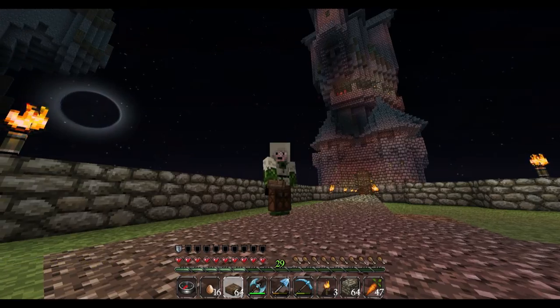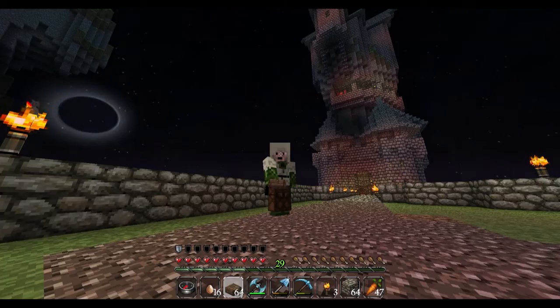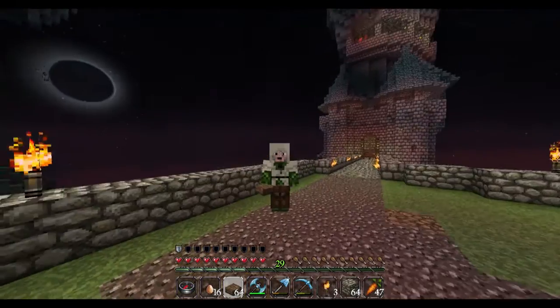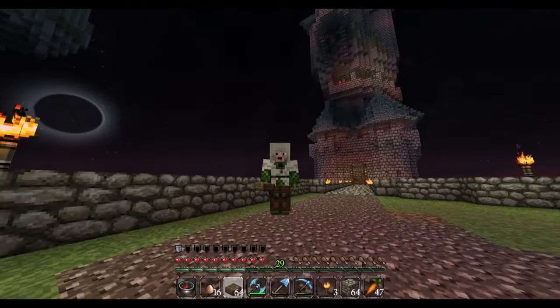Hey guys, welcome to a quick tutorial on Ground Exchange, which is our shop auction plugin on Aegis Vanilla. I'm just going to show you this in survival mode and it shouldn't be too hard — it's a fairly simple plugin, and I'm going to make this as quick as possible because my connection sucks.